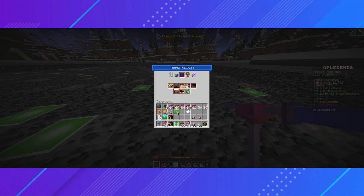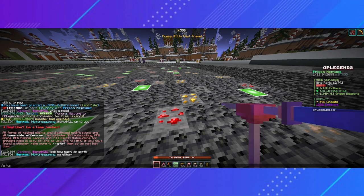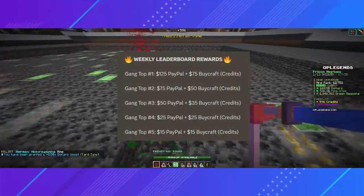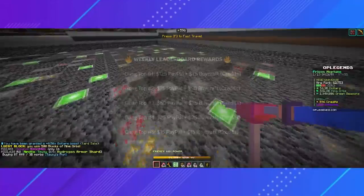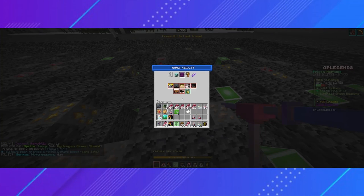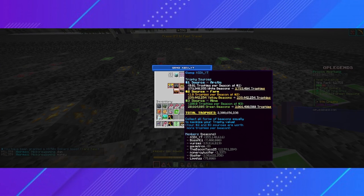The prizes include PayPal and Bikraft payouts. We can go to /g top to see the current top gangs — we are number five at the moment. So what's the best way to maximize your gang's beacons? If we check the gang menu, you can see that there are three different types of beacons: white beacons for arctic, yellow beacons for farm, and green beacons for mining. To get the most value from your beacons, you want to keep all three of them as balanced as you can. The beacons you have the most of are worth very little — only 0.01 trophies per beacon — and the ones you have the least of are worth 100 trophies per beacon.